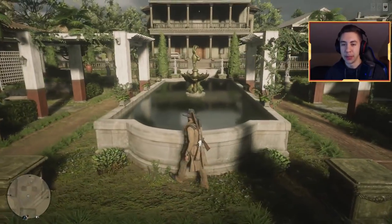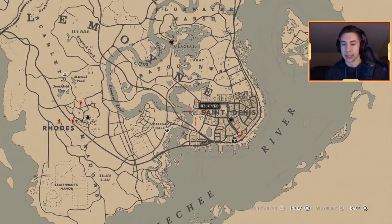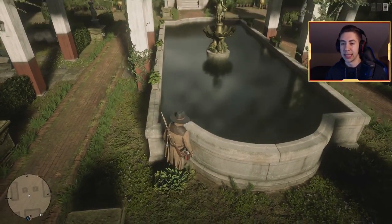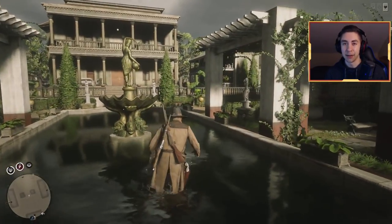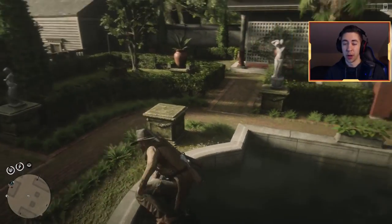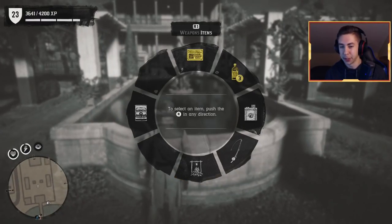Before we do that, let me show you guys where you actually have to go. You want to go to Saint Denis, right here, this little pond area. You'll first notice that there's no fish in here — it's completely empty, not a single fish to be seen, just water. But there is a way to change that. What you guys want to do is pull out your fishing rod.